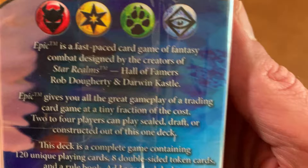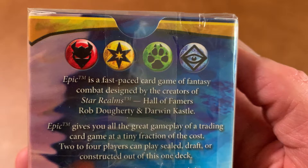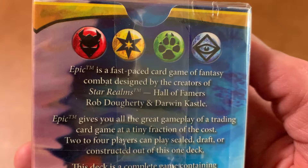It is a game for two to four players, ages 13 and up. Epic is a fast-paced card game of fantasy combat designed by the creators of Star Realms, Hall of Famers Rob Doherty and Darwin Castle.